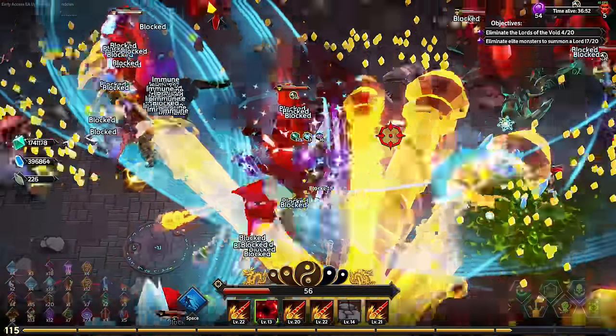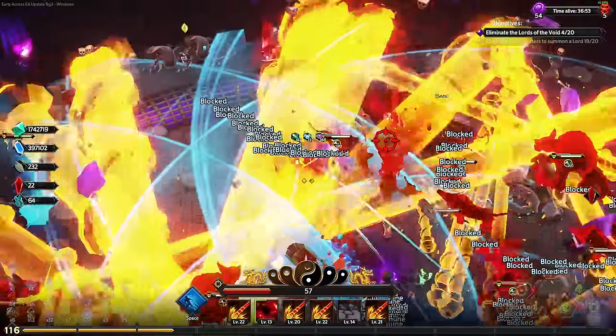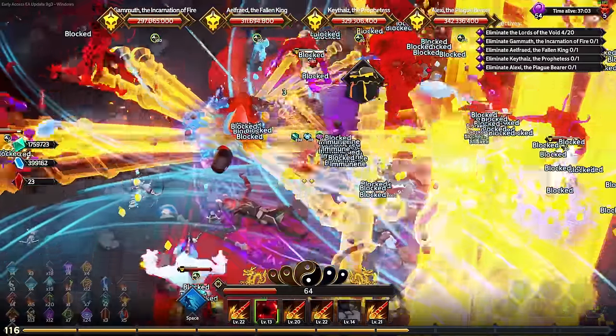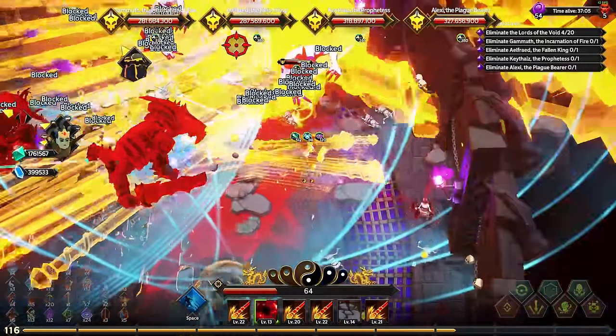I'm almost dead. Twilight Harmony - sure, why not? My clones get something. Oh my god, they all spawned in a line! Did you see that? That also means Earthquake stacks like crazy.